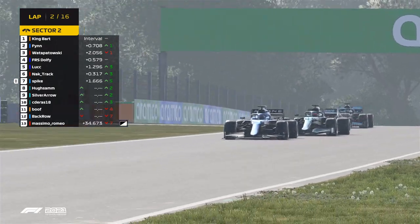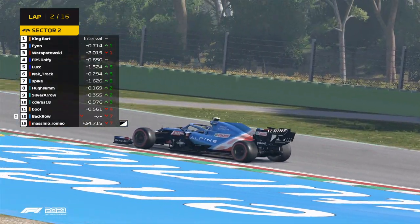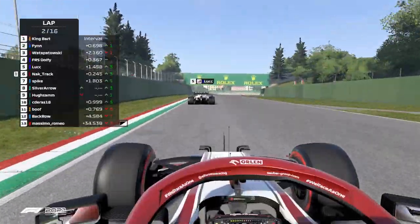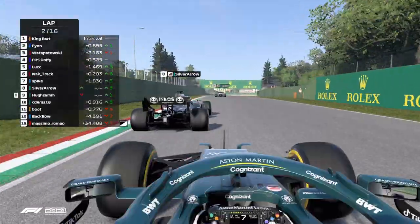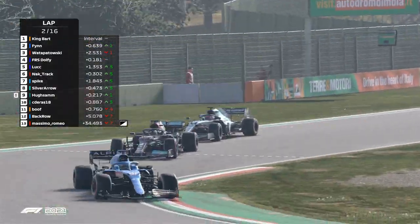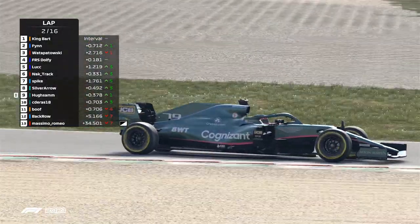Back row is spun. So Back Row has gone round. Hugh Sam has been overtaken by Spike. And Silver Arrow is now interested in the gap left from the start for Hugh Sam there. And again, another position lost that time.